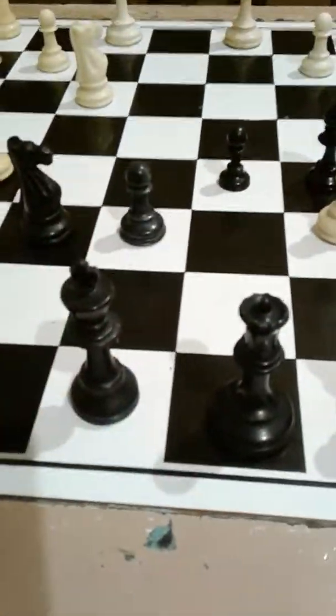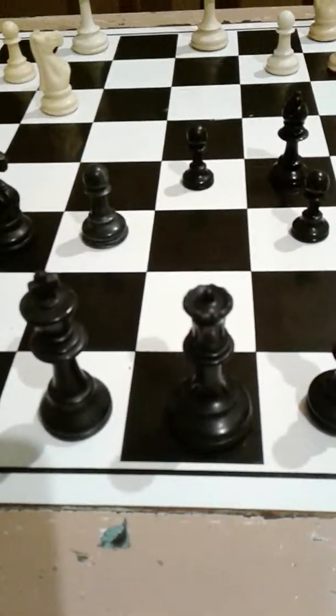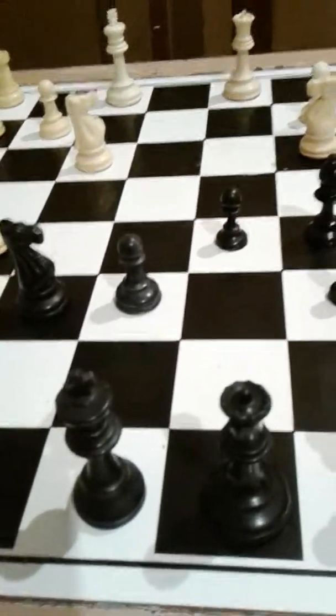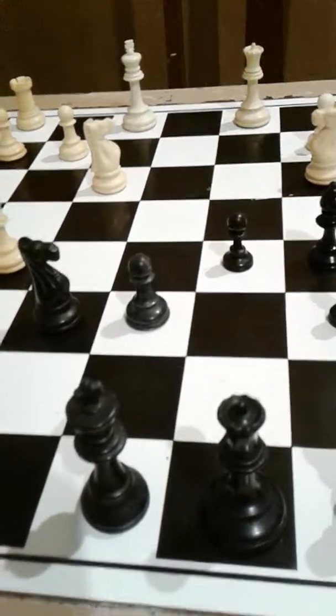We'll just station that king — make it look a bit better. bc6 is really the only move. And now we have knight c3, which is also good for white to develop again a little bit more. And now I play bishop a6, just check.